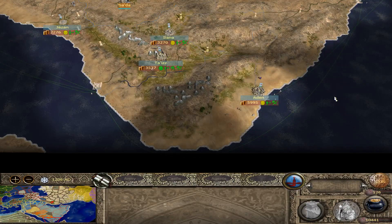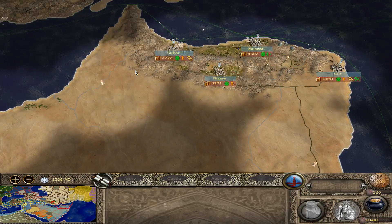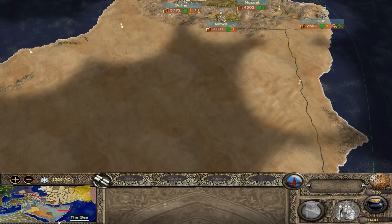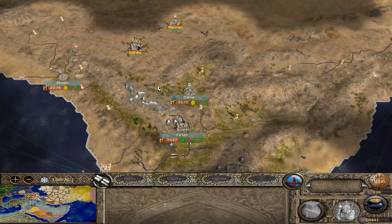Hey everybody, Fuzz here. Welcome back to Let's Play Broken Crescent 2.4.2. Oh man, what a trip has been the working title of this, and as I like to say, it really has been. So here's Oman. Here's Yemen. And we have some work to do.